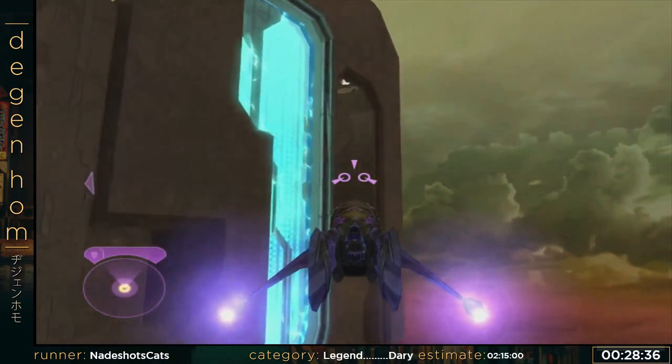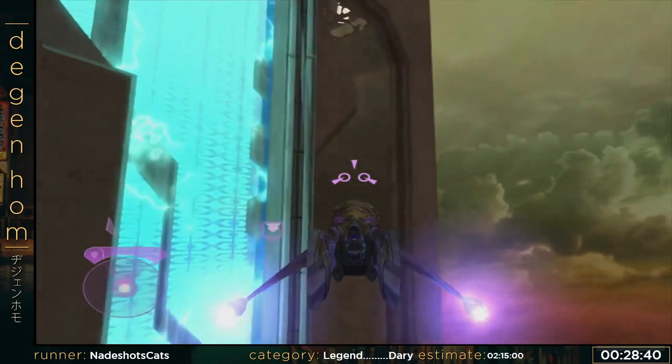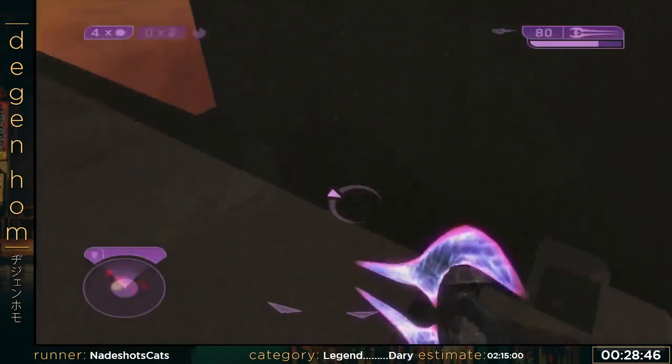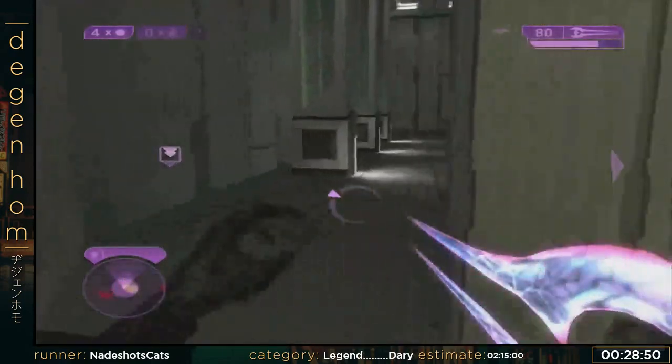And get in this vehicle — this is a Banshee. It's the flying vehicle in the game. You don't really use them too much — this game doesn't have too many vehicle levels. So that was Arbiter — that was actually a pretty good Arbiter, all things considered.